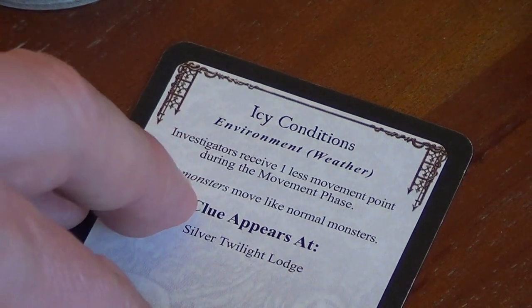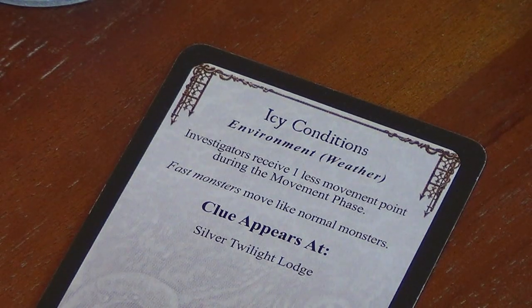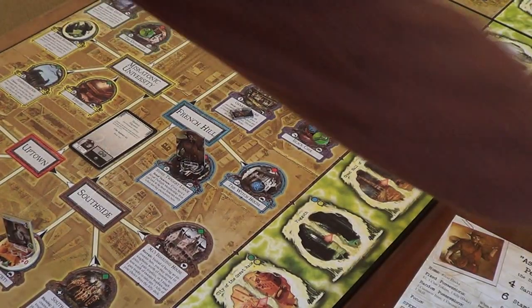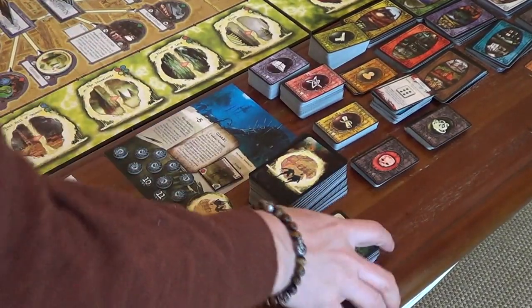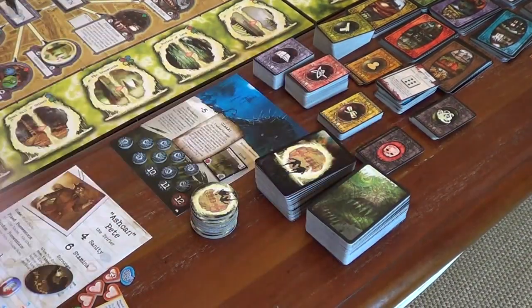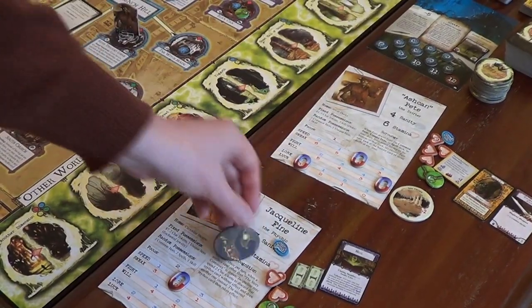Finally, we've got a new environment card: planetary alignment — investigators receive one less movement point during the movement phase, and fast monsters move like normal monsters. That's not very nice. Our previous planetary alignment goes to the discard. Well, we managed to avoid a nasty situation there using Jacqueline's ability — she's pretty fine by name and nature. She's going to kick things off next time. See you then.